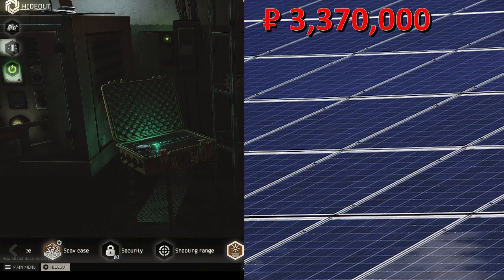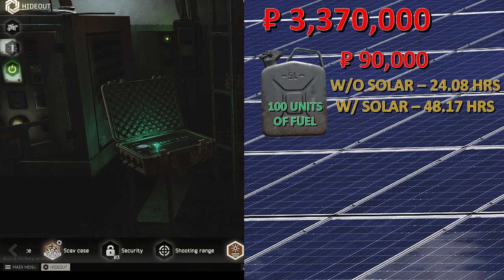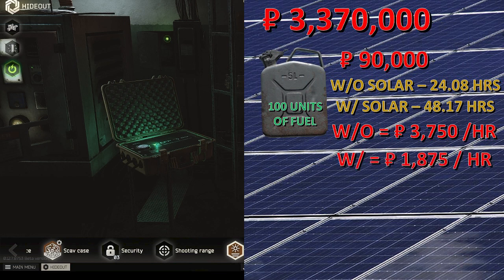To help you decide whether you want to spend the money, let's break down some numbers. Metal fuel cans are the cheapest per unit of fuel. Assuming you have Peacekeeper level 4 you have Jaeger level 4, so you can buy fuel cans from him for about 90k. When full these have 100 units of fuel. Each unit gives you 14 minutes 27 seconds without solar power and 28 minutes 54 seconds with solar power — which per fuel can is 24.08 hours and 48.17 hours respectively. This boils down to a cost per hour of 3,750 rubles without solar and 1,875 rubles with solar.